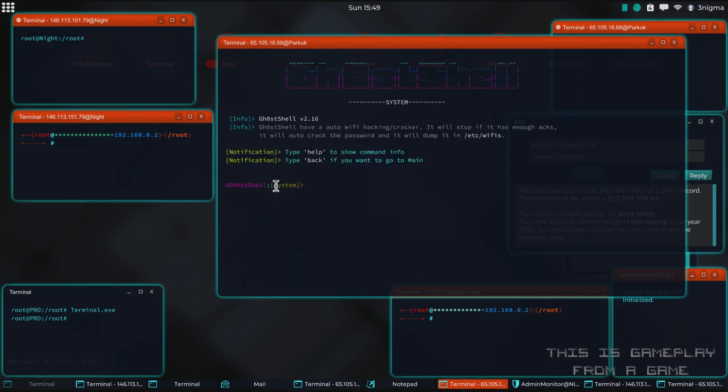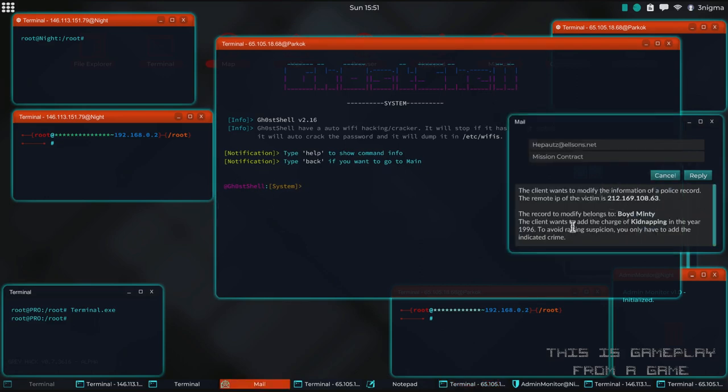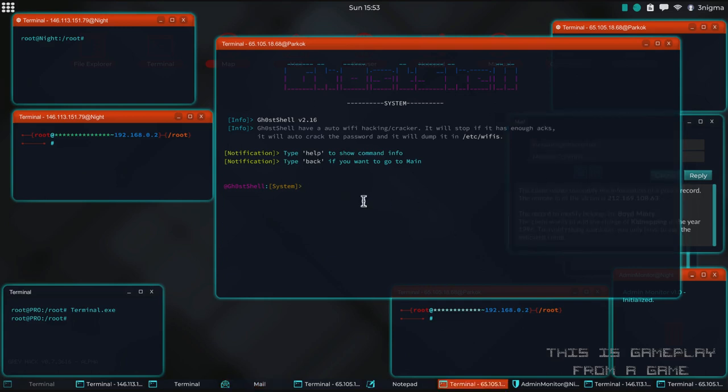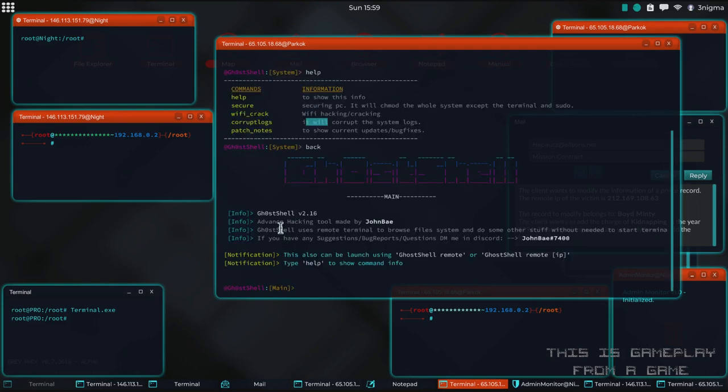We're going to complete a mission together to show off the tool. Let's type help in the system section. The features inside the system section are: you can use it to secure the PC, find Wi-Fi passwords, try to be stealthy, and also read the patch notes. Those are the system parts.